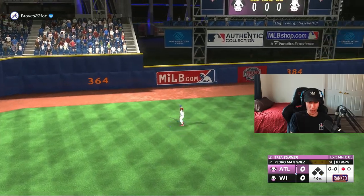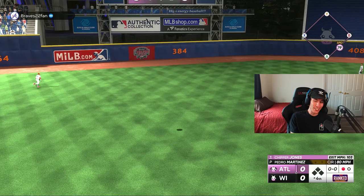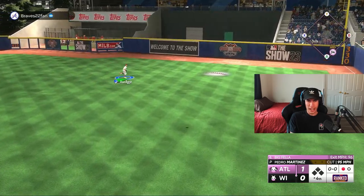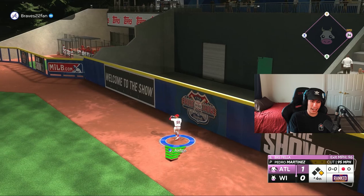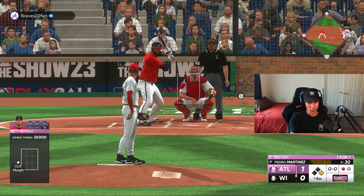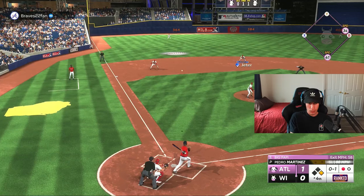And the shutout is gone — 99 Chipper takes me deep! Judge is not gonna get there. Did I get a perfect throw to second? 34 speed — he's not even testing it, I don't really blame him. Now I need a double play. That's a home run followed by a single, and now I'm facing Big Papi.